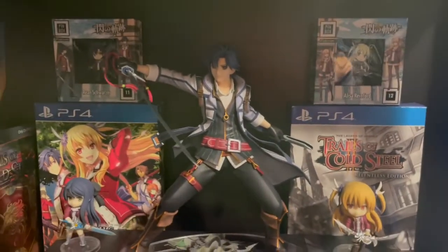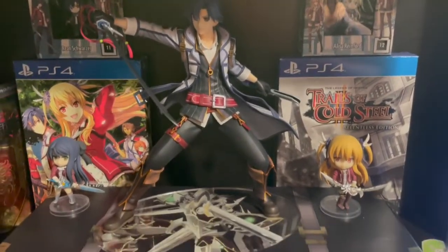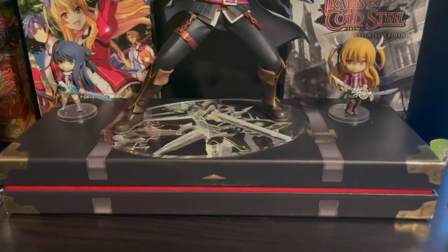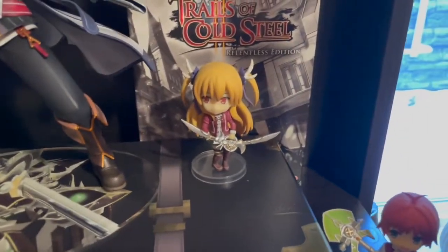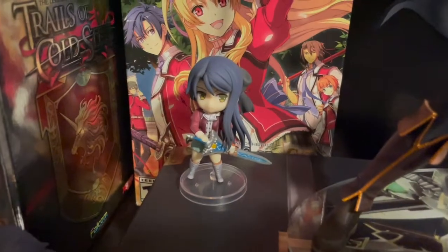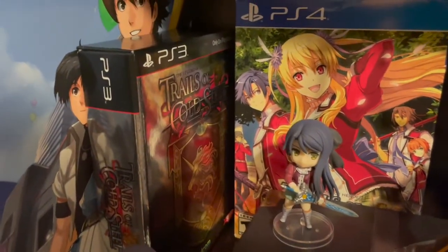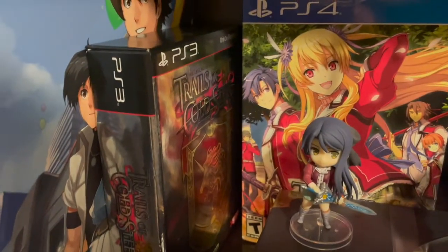On the next box, a little darker here — we have Rean of course up front and center, sitting on the Hajimari collector's edition. We've got a couple minifigs of Elisa, and we have Elliot, Lara, and a little one of Rean.